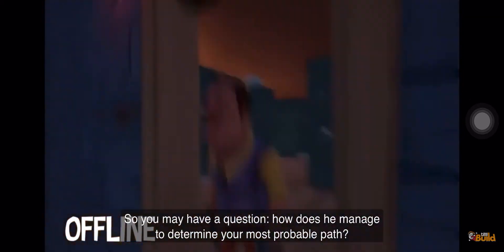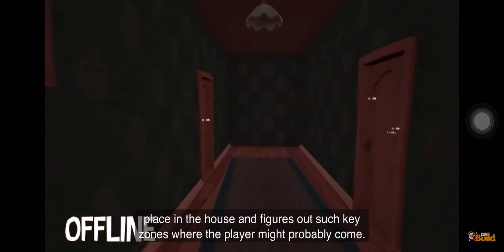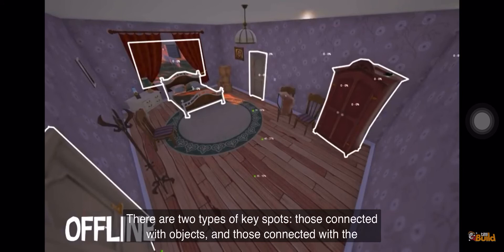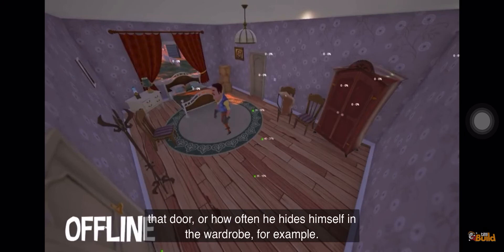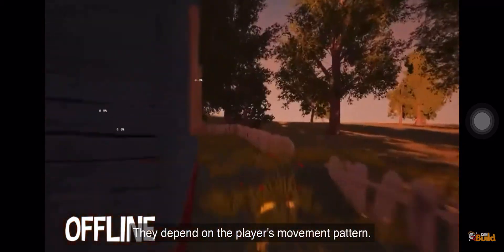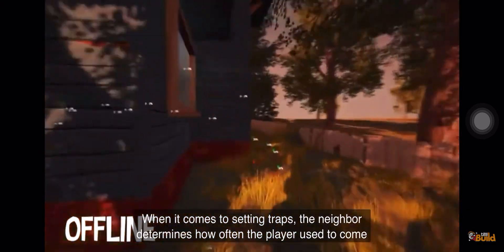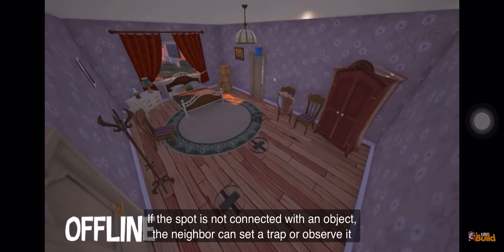You may have a question: how does he manage to determine your most probable path? It's all about so-called key spots. The neighbor analyzes how often the player comes to a specific place in the house and figures out key zones where the player may probably come. There are two types of key spots: those connected with objects and those connected with the player's route. The first ones are used by the neighbor to analyze how often the player uses a given door or hides in the wardrobe, for example — these spots are connected with objects and never shift. The second type is connected with the player's route; they depend on the player's movement pattern and their amount and placement vary over time. When it comes to setting traps, the neighbor determines how often the player used to come to these spots and sets traps there. For example, if the spot is a door, he may prop it up or hang a pail of water above it. If the spot is not connected with an object, the neighbor can set a trap there or observe it through a watching camera.